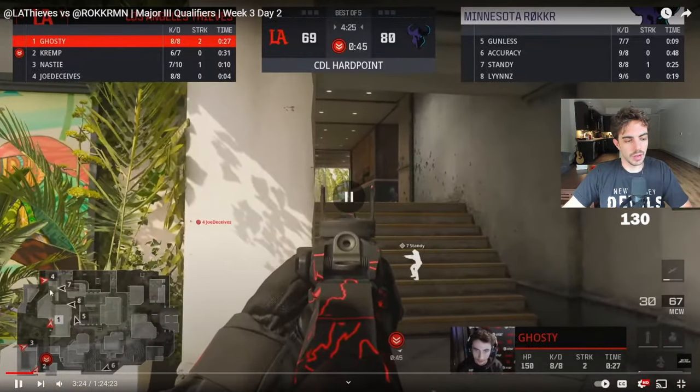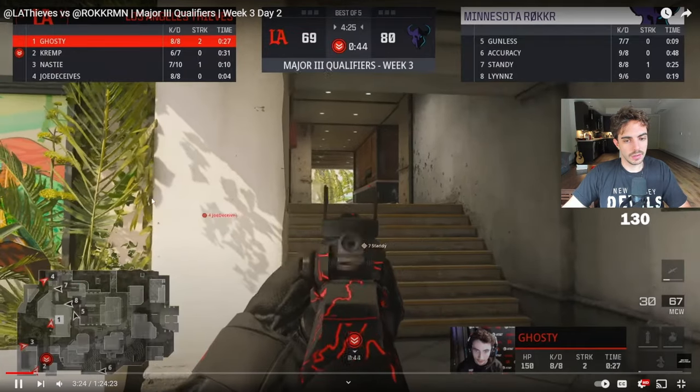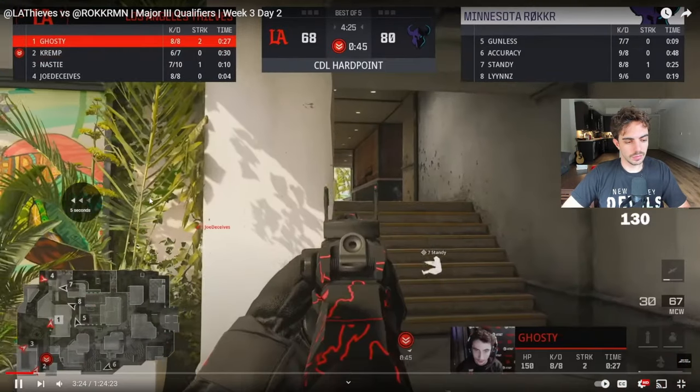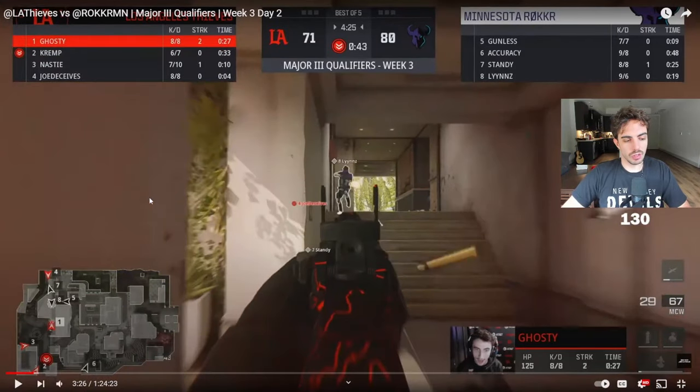Ghosty can now turn towards the front if he wants — it all depends on how you're reading the pressure. Joe Deceives knows that Standy is somewhere towards P3 over here. He spawns up here, he can now play for this — he should be the one playing for the Standy kill. They don't technically know that five and eight are coming this way though, so they're even double-playing it. Number three and number two don't see anything front side, so they can kind of deduce that there's possibly other people going towards P3. Dan looks for it but doesn't get the kill. Linz gets the kill.